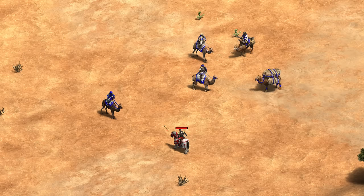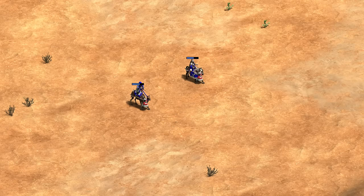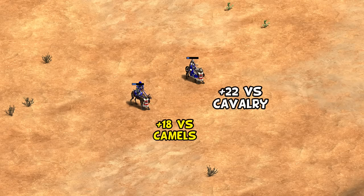Speaking of cavalry archers, next up for the Berbers — this one you may know already, but it's easy enough to confuse. The Berbers' Camel Archer unique unit is the only camel of any type in the game that has zero bonus damage against cavalry. On the flip side though, Camel Archers also have the advantage of taking less anti-cavalry bonuses than other cavalry archer variants. While they don't get the attacking upside of being a camel, they at least get the defensive advantages.